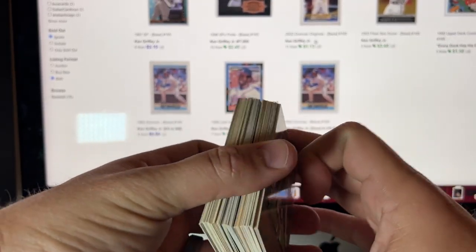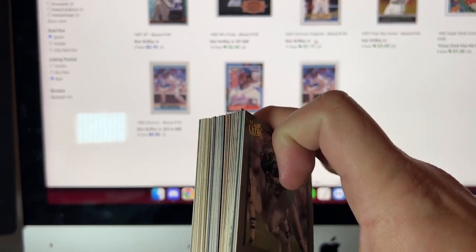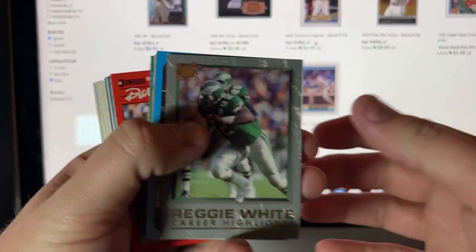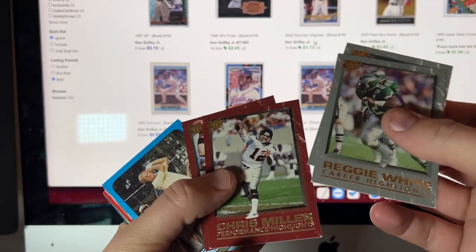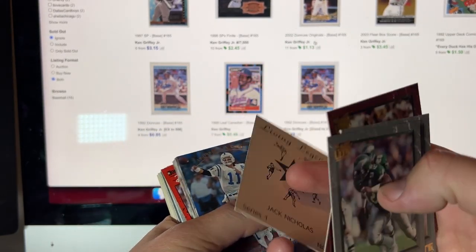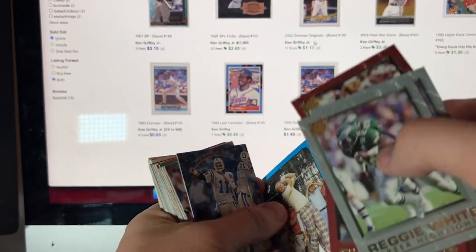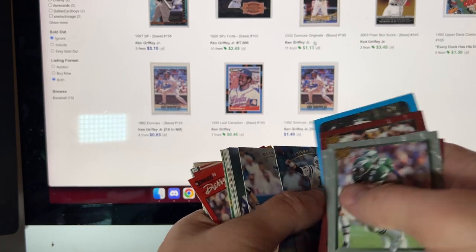Hey guys I'm back here. Nothing crazy in this stack but I wanted to show you a typical jewel case — there's just kind of no rhyme or reason. So these came out of this one here. On the top was this Reggie White, a couple of them. Then you get to this Jack Nicklaus card, which is like an off-brand Living Legends card. You see there are Jordans of these and these sometimes actually have value. Then you get into some SP Upper Deck football here.